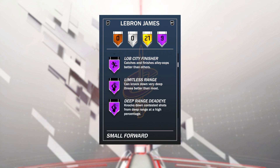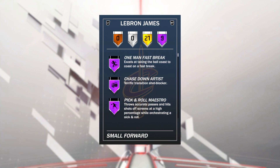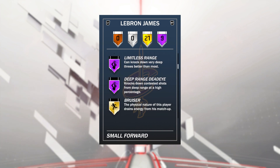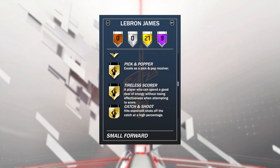He also comes with Hall of Fame Limitless Range. So he's got one-man fast break, chase-down artist, pick and roll maestro, relentless finisher, acrobat, posterizer, lob city finisher, limitless range and deep range, and deadeye — as well as 21 gold badges. You can pause if you want to see any of them. He comes with microwave and floor general.